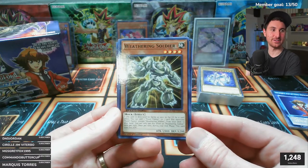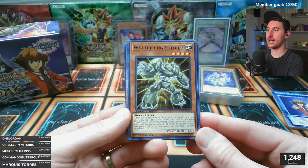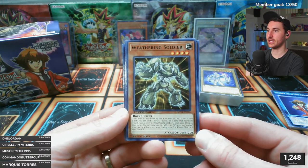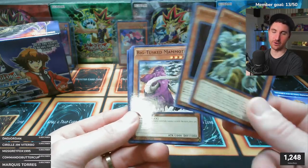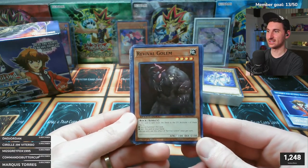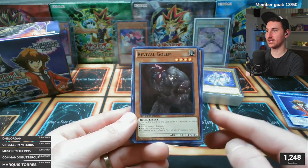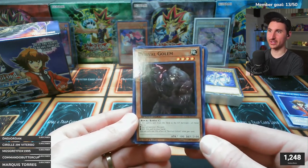Weathering Soldier: if sent to the graveyard by a card effect, add one Fossil Fusion or a card that mentions Fossil Fusion except Weathering Soldier to your hand. Revival Golem - 2100 defense! This card is sent from the deck to the graveyard and you can special summon it or add it to your hand. It's like a Lightsworn Wolf but not as good.